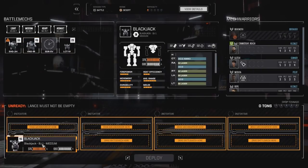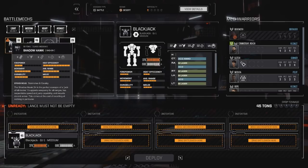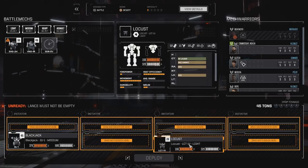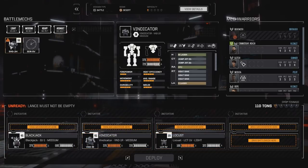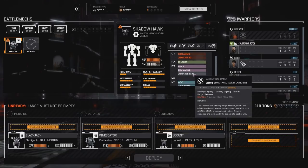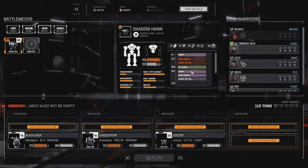I want to have Blackjack take lead. Actually, hold on — I don't think we can. We can have the Locust take that position. We'll have the Vindicator here. You won't have SRM ammo and you won't have jump jets — well, fewer jump jets — but your LRMs and your AC-5 will be fine.